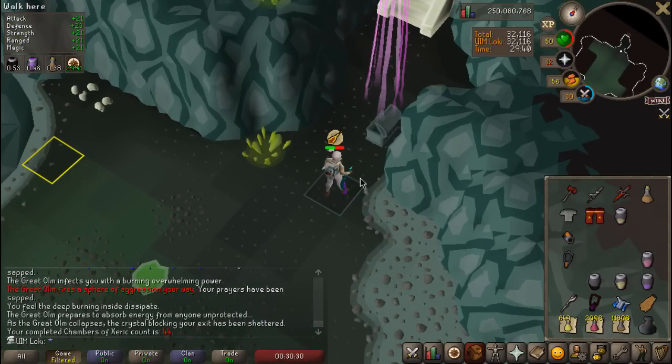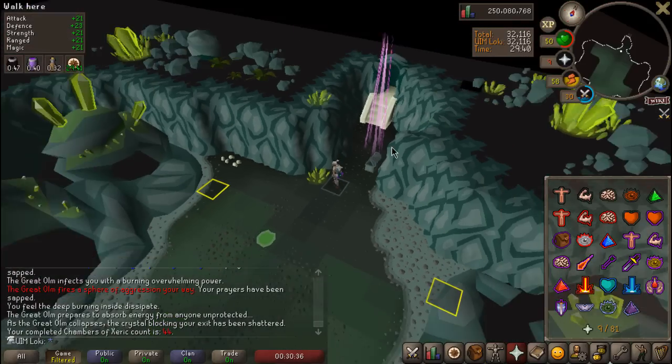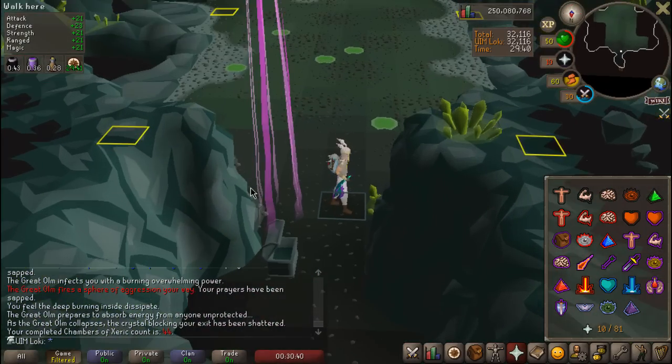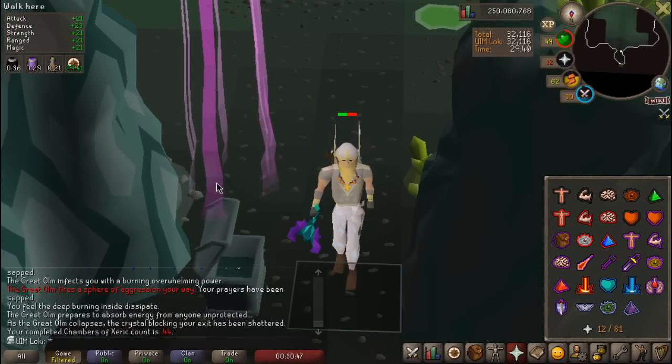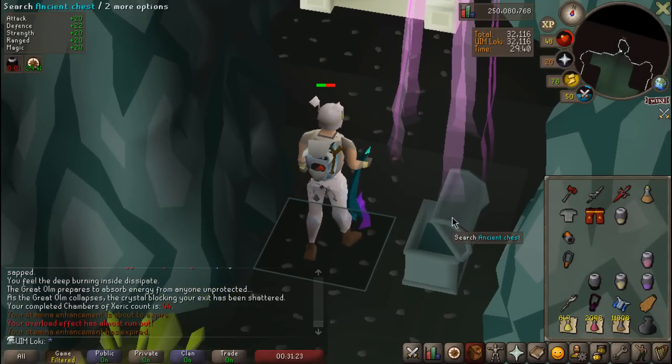I am ready to open this thing up, man. That looks so sexy — look at that purple light. Please no prayer scroll. Mega Rare table would be nice. Let's go ahead and open this up. Imagine if it was a Twisted Bow.